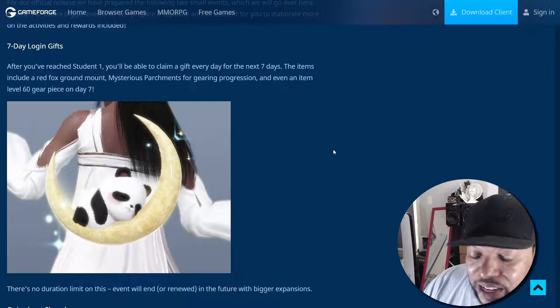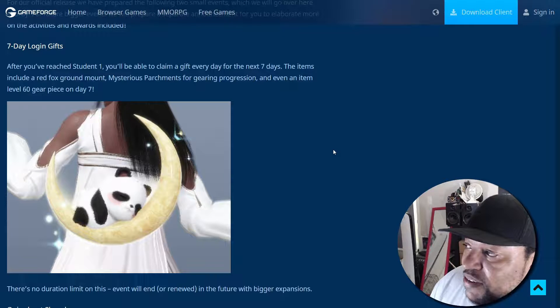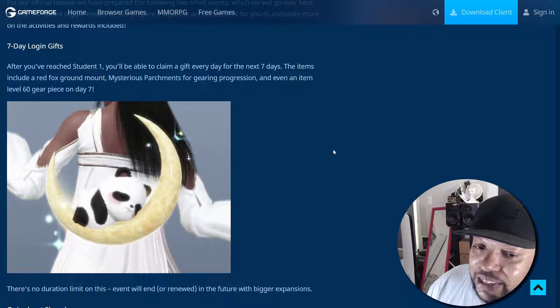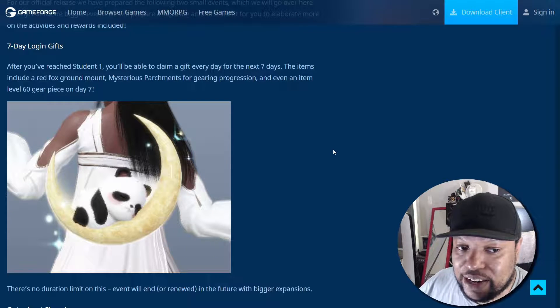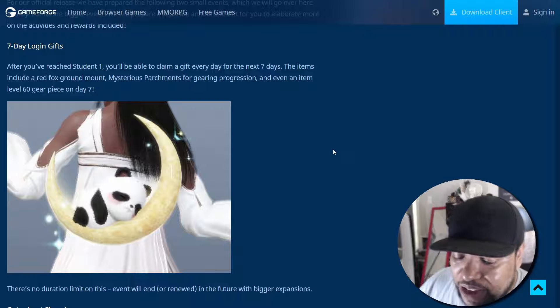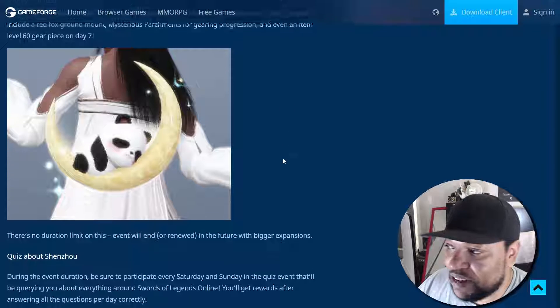There's going to be seven-day login gifts: after you reach Student Rank 1, you'll be able to claim a gift every day for the next seven days. The items include a red fox ground mount, mysterious parchments for gear progression, and even an item level 60 piece on day seven. Ground mounts cannot fly — they can only be used on the ground — while other mounts can fly and be used on the ground.